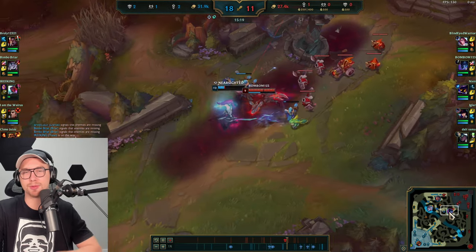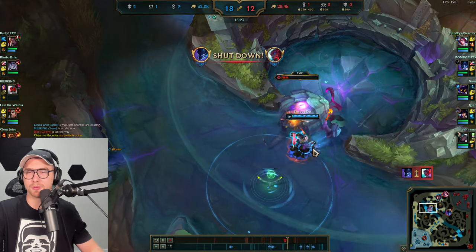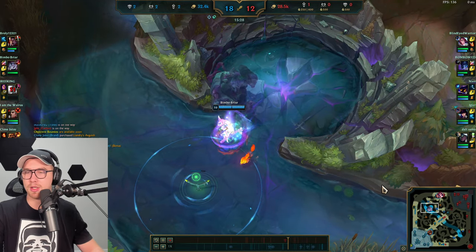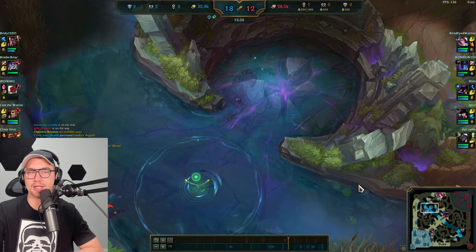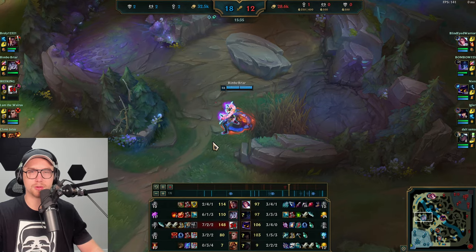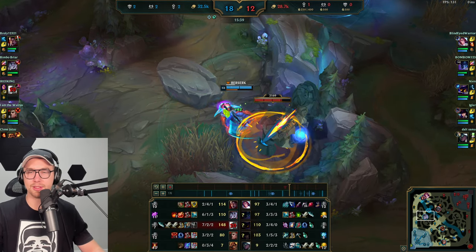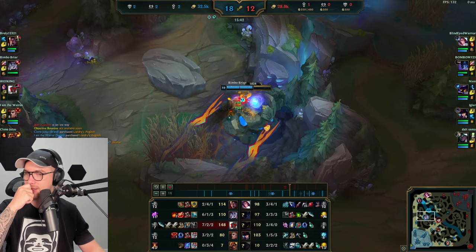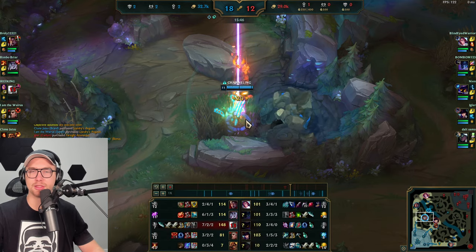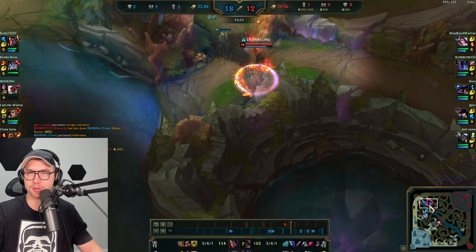Yone is not going to get that kill — Nocturne picks it up for free. So we finish off the Herald and most likely take blue buff, then reset for a big purchase. We're sitting on a good stack of gold. Getting Black Cleaver completed to shred through Nocturne's Plated Steelcaps. After that, Blade of the Ruined King is a solid option in games where you're constantly fighting multiple targets.